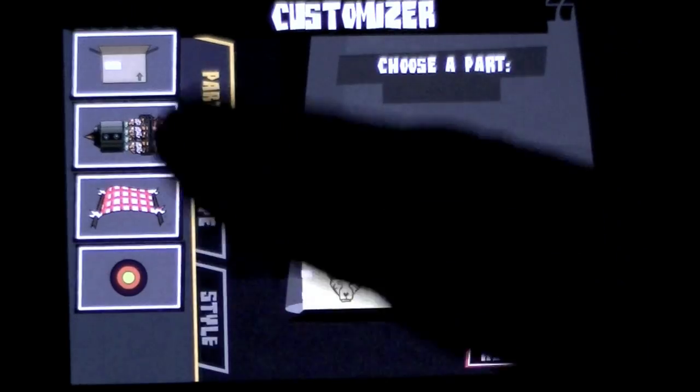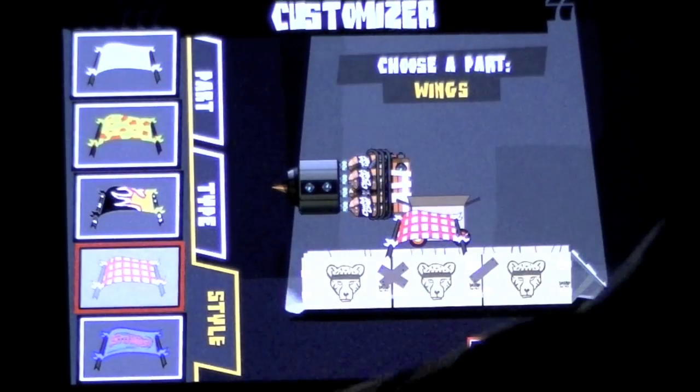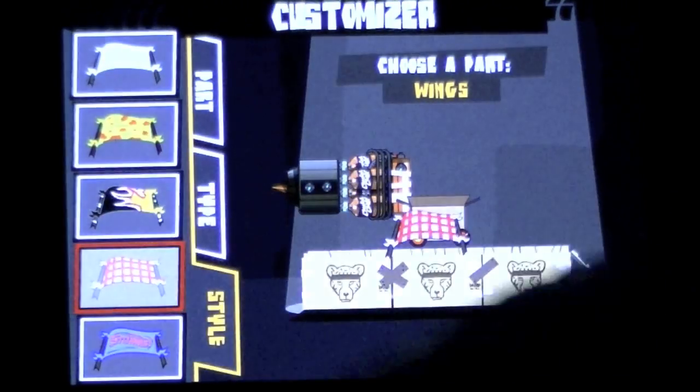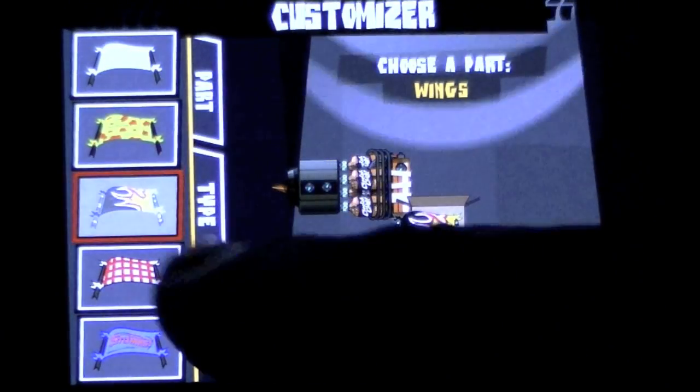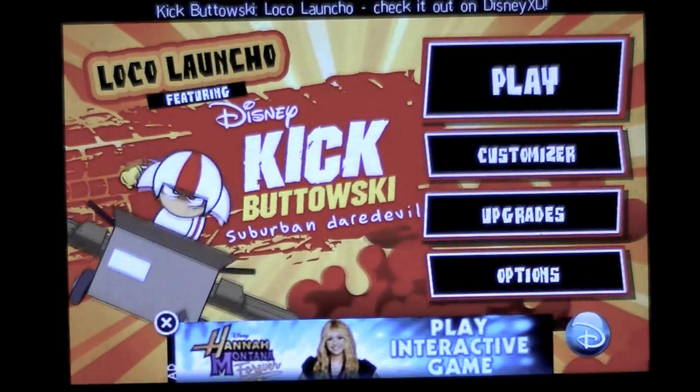The Customizer is where you can customize your rig. You pick the part and you pick the style, and then you can trick it out. We'll go back to my favorite colors there, back to the part here — the booster — and get the style changed up. That's a little bit of customization you can do.